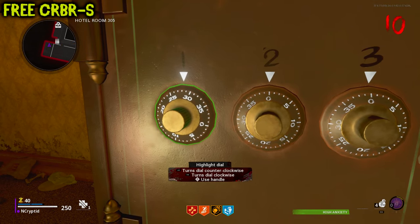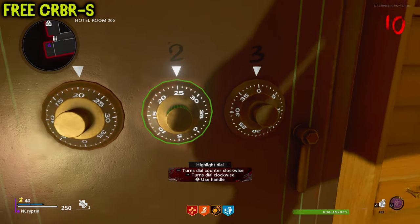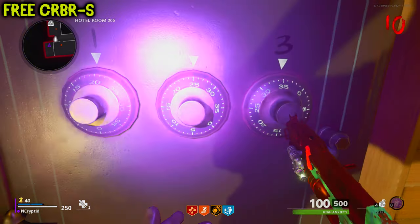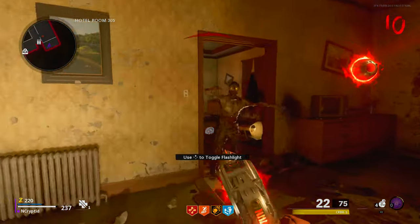Now put in the three codes you just found in the order I showed you before. Remember: Klaus's upgrade room is first, sewer is second, store is third. If done correctly, the safe will open and you will receive access to a free Cerberus Wonder Weapon.